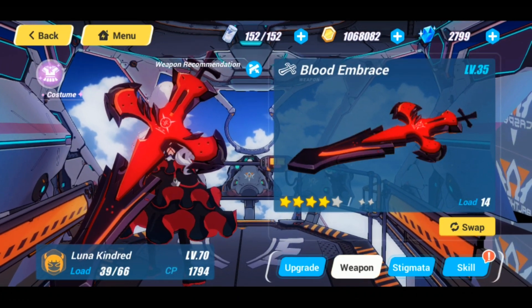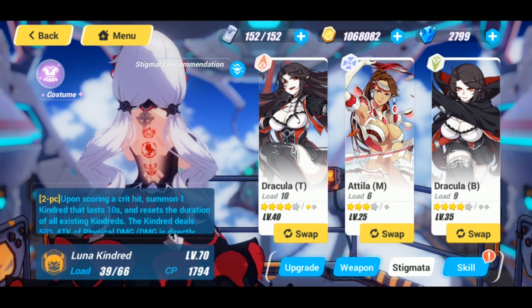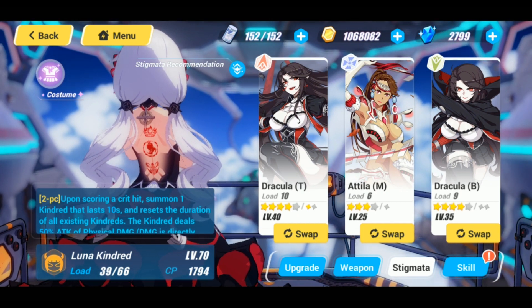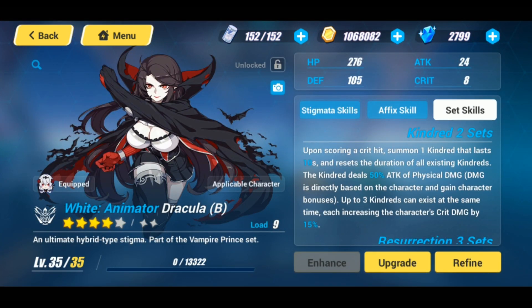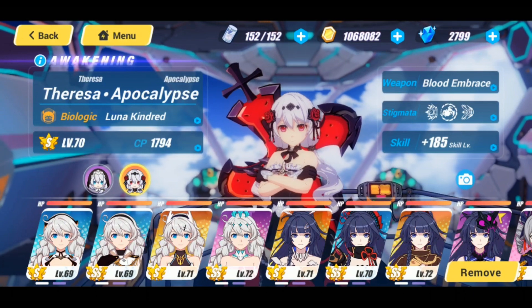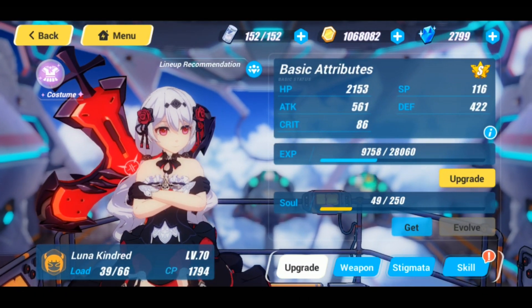I currently have the Blood Embrace on her, though it's not maxed out. For stigmatas I have the Dracula top, Attila mid, and Dracula bottom — a really good set for bleed, causing more damage and allowing healing. She also has bats that follow her, which looks really cool and fits the character perfectly. As for skills, I haven't invested much into them yet due to resource constraints, and she's currently at S rank — nowhere near SS rank.